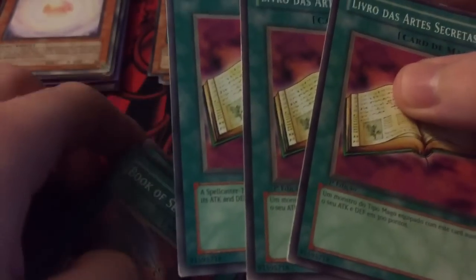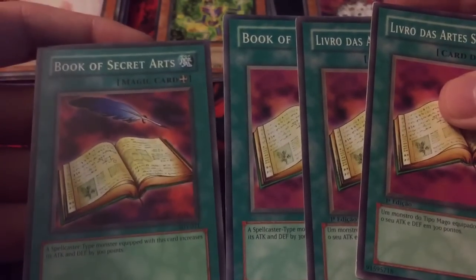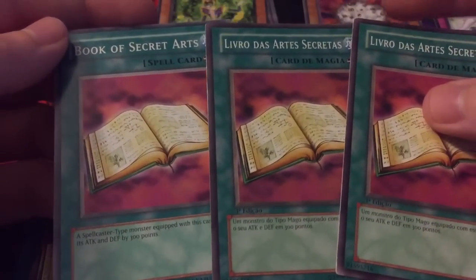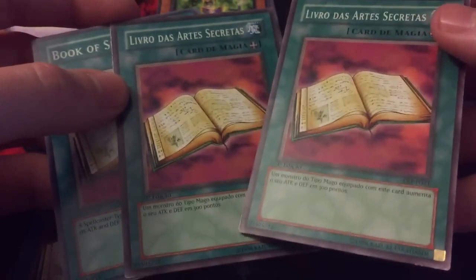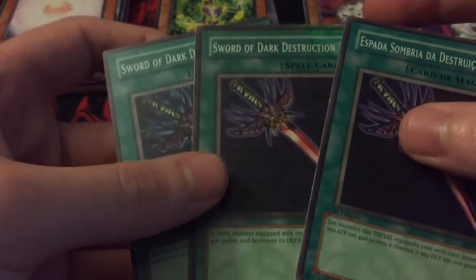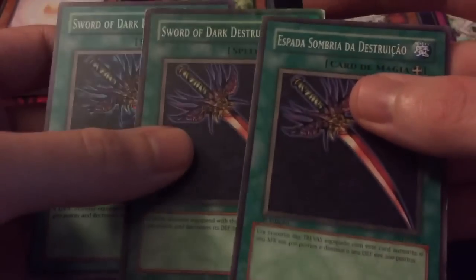Then we have Book of Secret Arts — it should have a quill pen icon but it was left off on some of them. Some are first edition, some are unlimited, but just some of them were left without it — something interesting. Same thing with Sword of Dark Destruction — first edition and unlimited, they left off the lightning and the sword icon, so another something kind of cool.